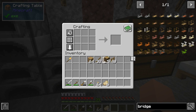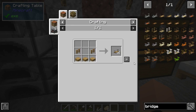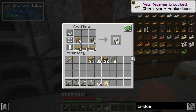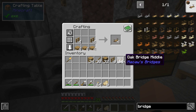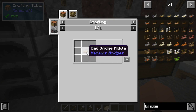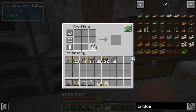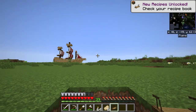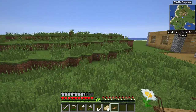Then we need to make slabs, grab a few of those — that should be good for now. We need middle bridge pieces, though I don't know how many we're gonna need. To get the end bridges we need to put a middle piece in the crafting table, so we'll make one for now.